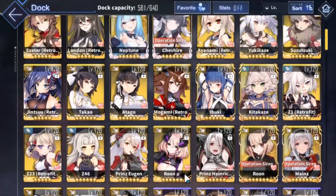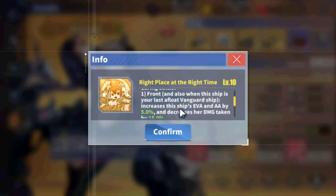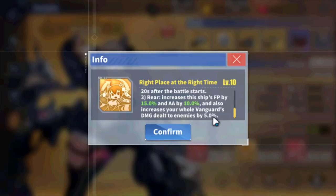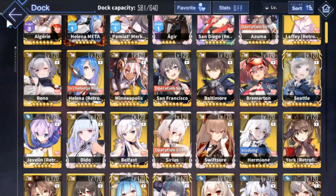Next we have San Francisco. Her skill is absolutely ridiculous — when she's in front, she tanks for everyone; in the middle, she heals for everyone; and in the back, she boosts damage for your whole vanguard by 5%. One of the best buffer skills in the game. Slapping London and San Francisco together with Drake gives 15% firepower and a 5% damage increase — her damage output is going to be massive.